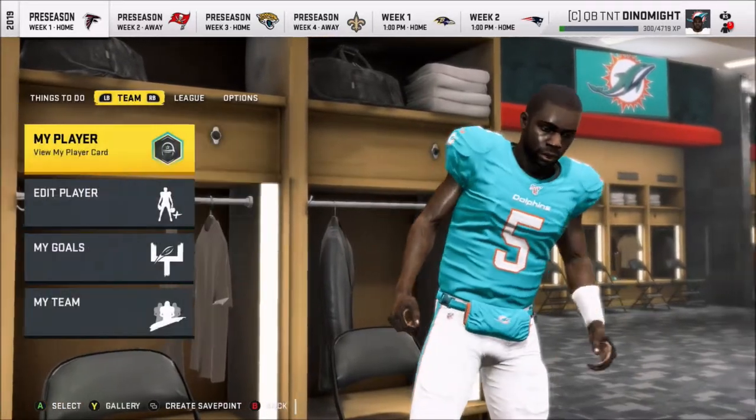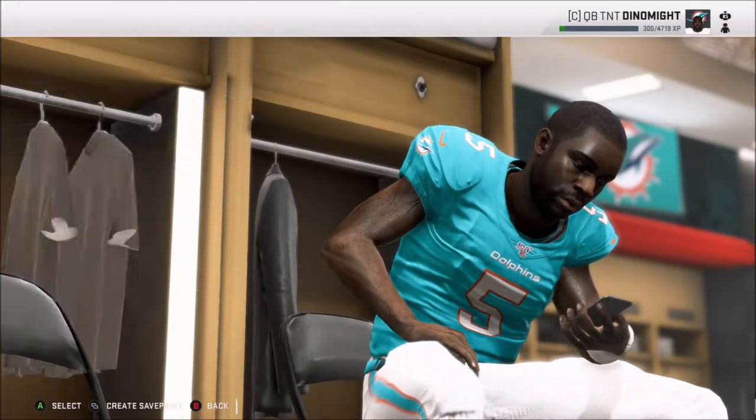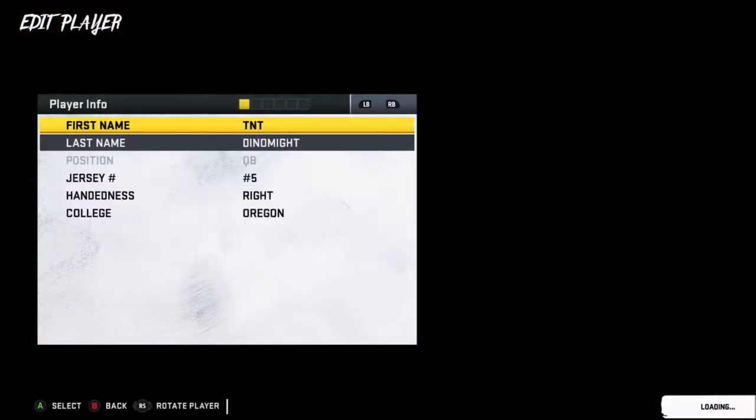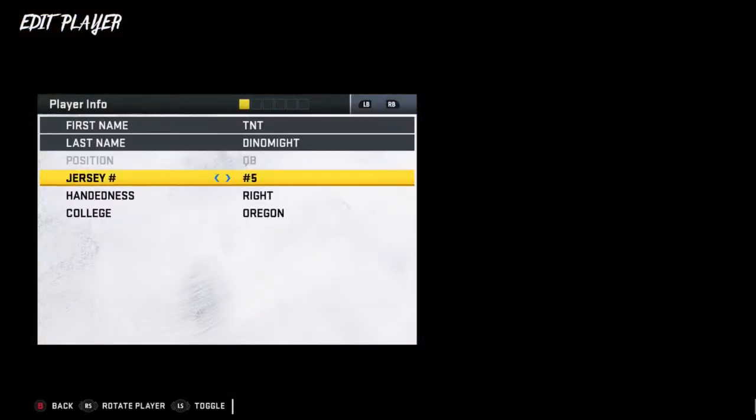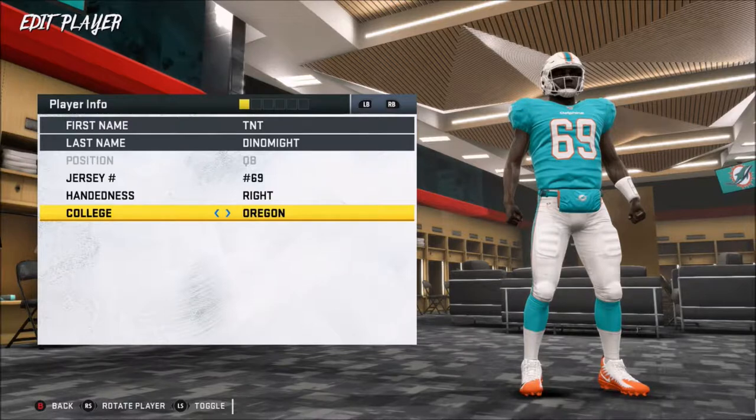We're playing Madden 20 Face of the Franchise QB1. We are finally — you've been drafted by the Dolphins. We're gonna edit you. So here's what we get to edit: what you look like. You get to pick your jersey number. Do you want 69? You can't really be a quarterback at 69. Who says I can't be?